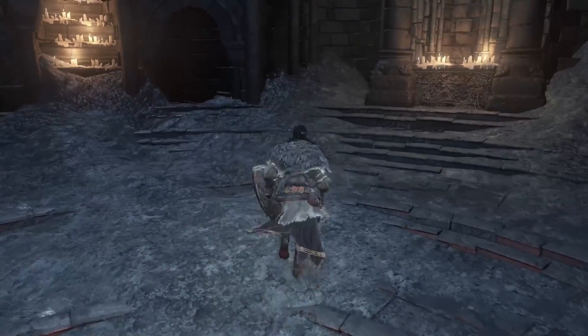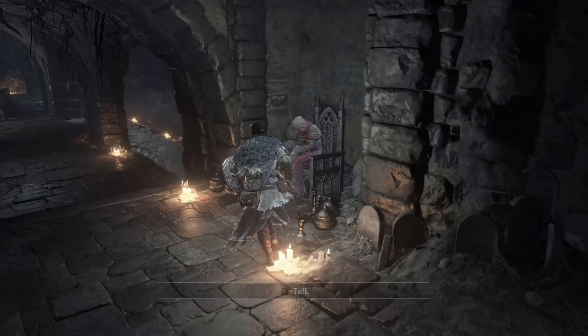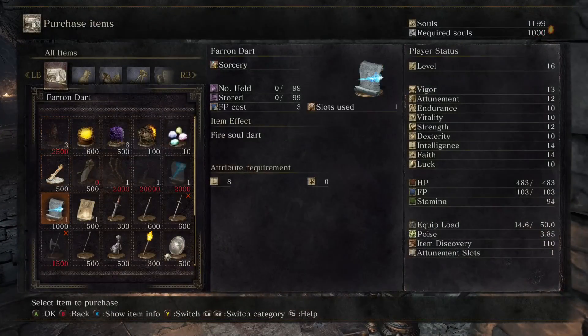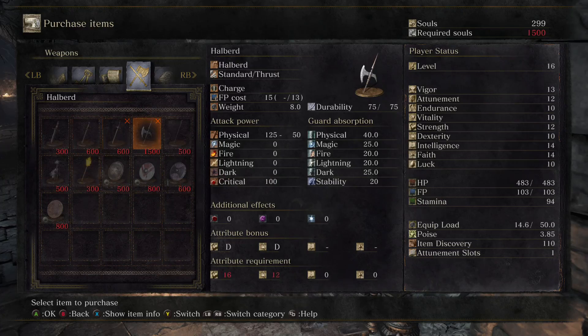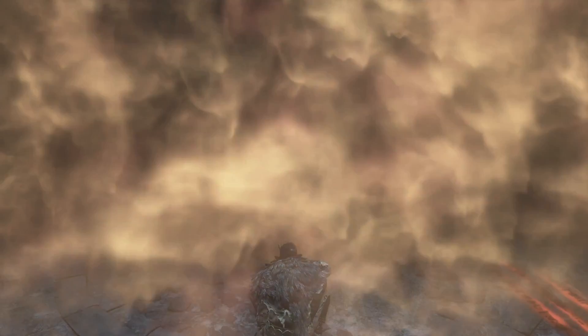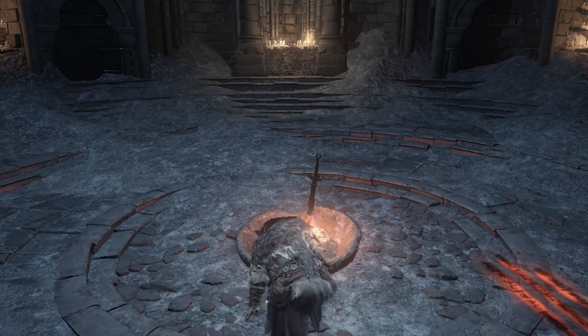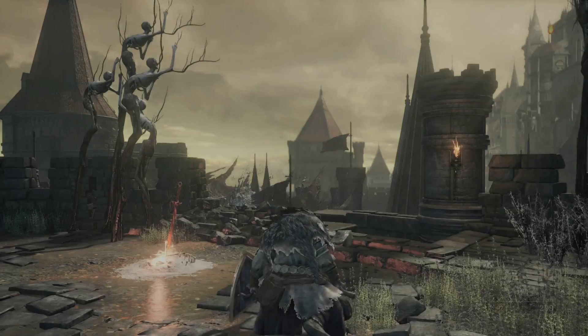Let me go ahead and buy that scimitar — see if I can. I think we've got some souls to cash in. Scimitar is 600, not too bad. Can't use it because our dexterity's too low — I knew that. Well, I'll go ahead and buy it so we have it. And a torch — torches are different in this game. Before, torches were consumable in Dark Souls 2, but they're not in this one. You just have it and you always have it, so it's not a bad thing to purchase.